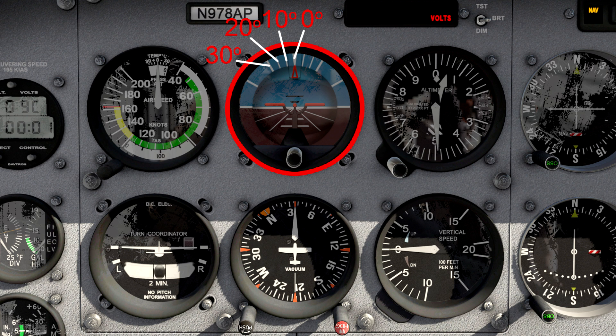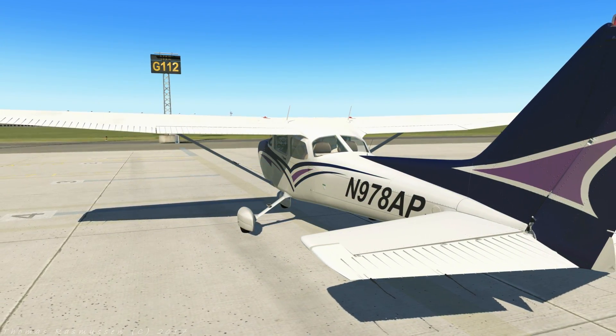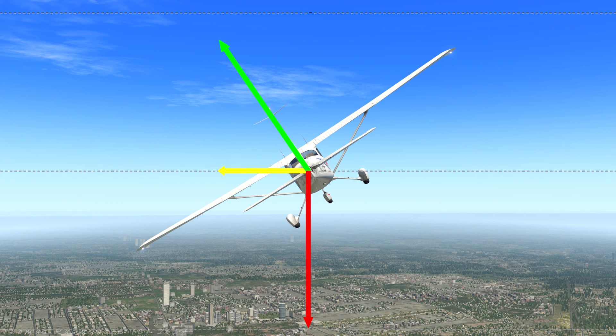Check back to the artificial horizon occasionally to ensure you are being accurate. In normal straight and level flight the wing lift line is basically pulling the aircraft straight up, equal and opposite to weight. In a turn, however, the lift line is now angled sideways, and part of the lift force is pulling the aircraft to the side enabling the turn. The downside is the amount of lift holding the aircraft up is reduced, and if no other action is taken the aircraft will begin to descend.